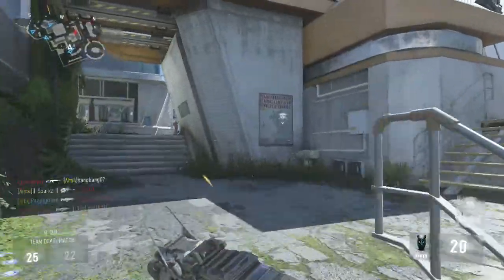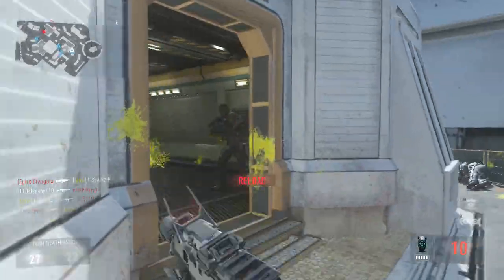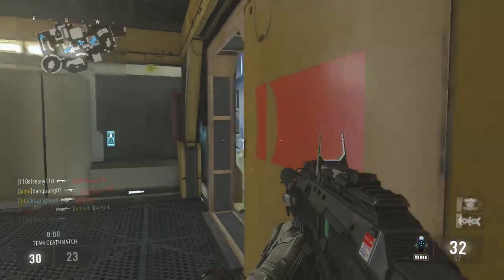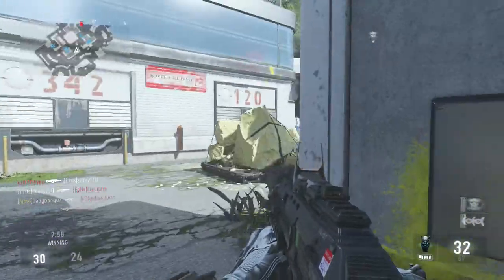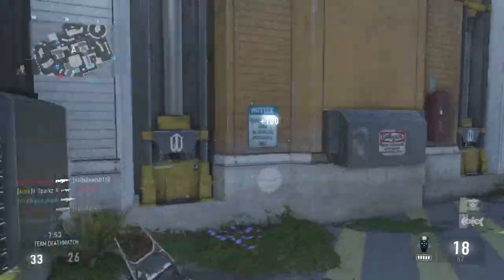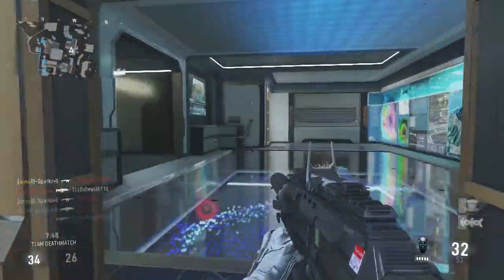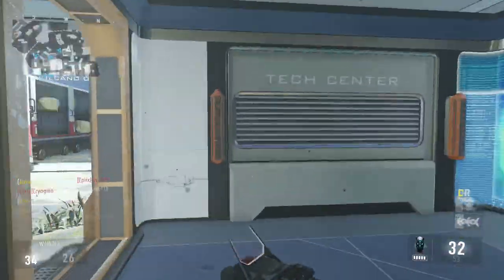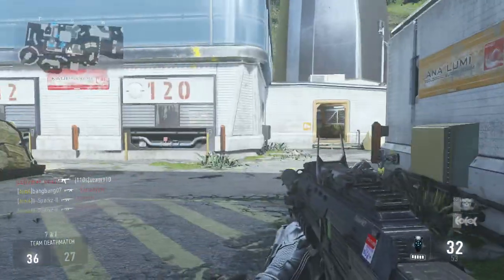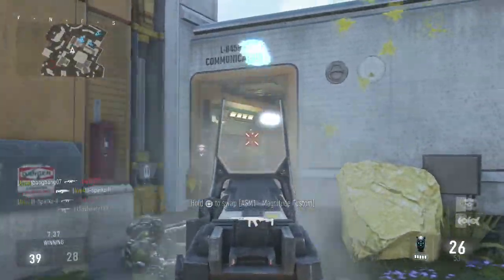The next tip is you want to try and sneak around — that's why I've got Blast Suppressor on this class setup, so you can jump behind them. The same goes with Low Profile because you won't appear on a UAV. The scorestreaks are purely tactical: the UAV shows you where the enemies are so you can get behind them, and the System Hack is going to disorientate them so you'll be able to get an easy headshot.